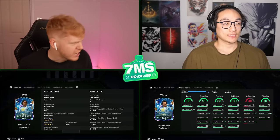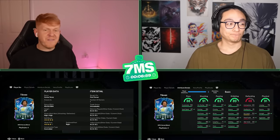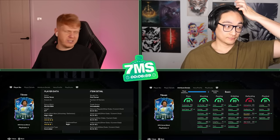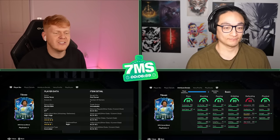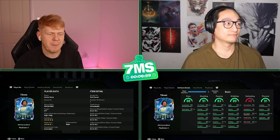What is up guys and welcome back to another episode of Seven Minutes! Today we're doing an episode around the 90-rated UCL - well UEFA Hero - Carlos Tevez. He's now got five-star skill moves, and he's also had a weak foot upgrade to four-star weak foot. The card is insane.